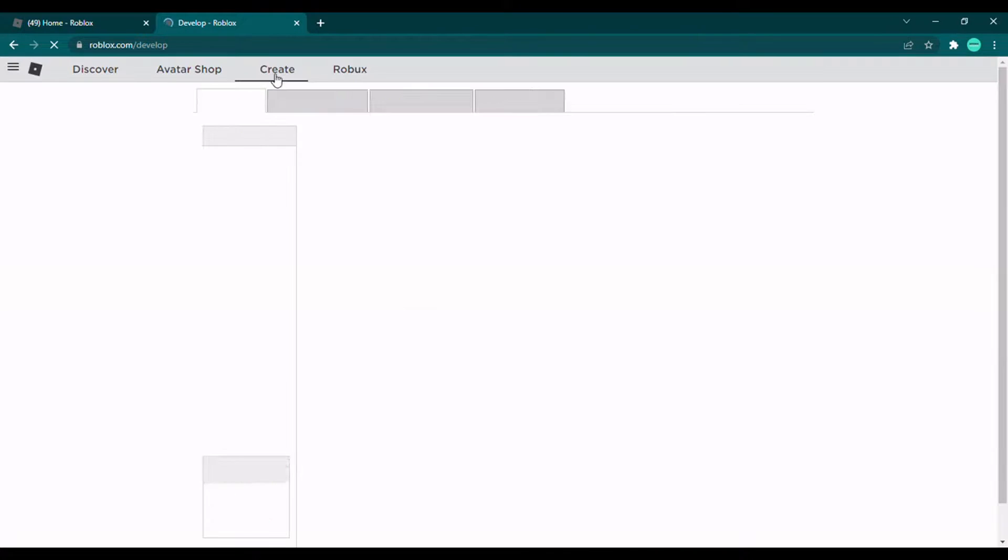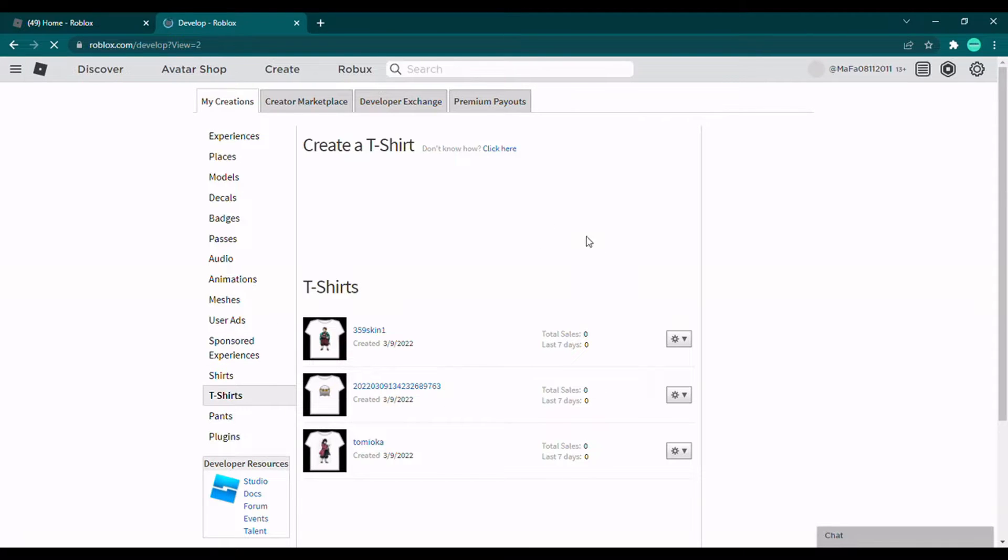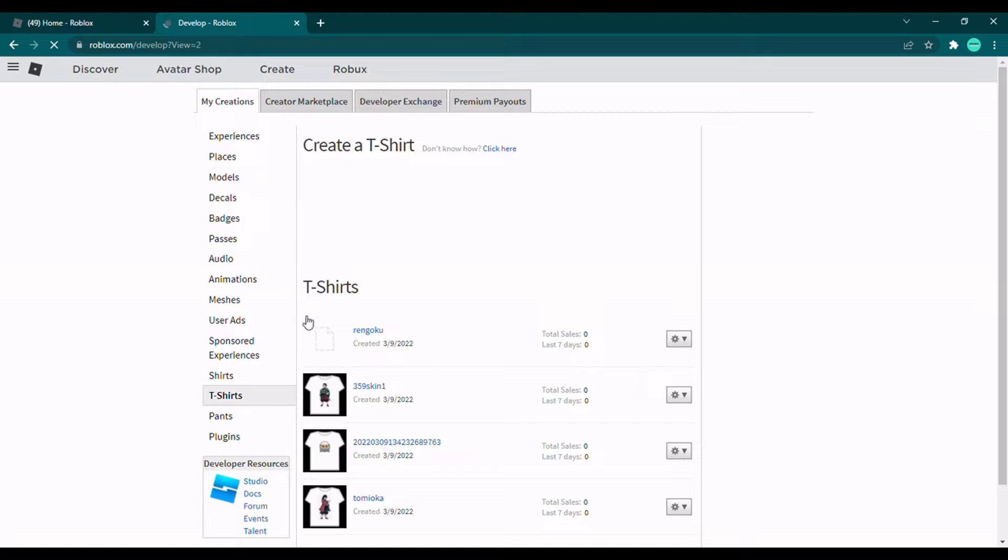If you can't access it, you just need to install Roblox Studio. You go to T-shirts — let's say you want to create a t-shirt. Since I'm a big fan of Demon Slayer, you just need to wait a little bit until it loads. You choose a file — I have a Tanjiro, a Kamioka, and I'll choose a Rengoku picture I downloaded online. I'll name it Rengoku, upload it, and the t-shirt is created successfully.